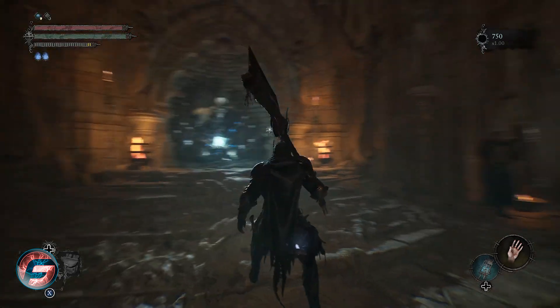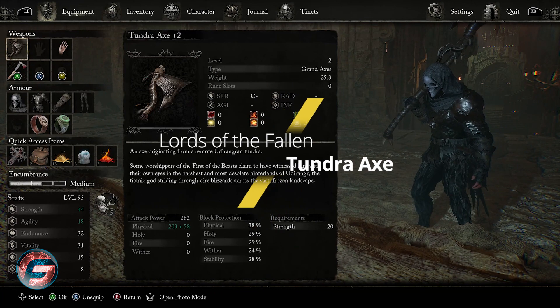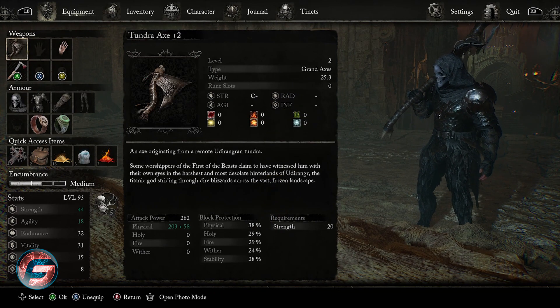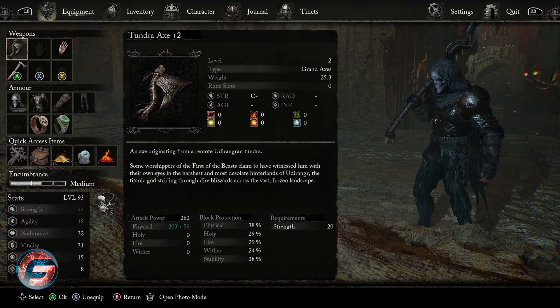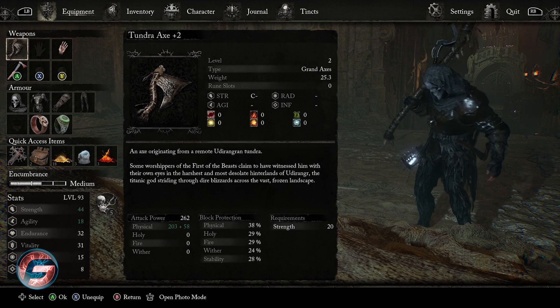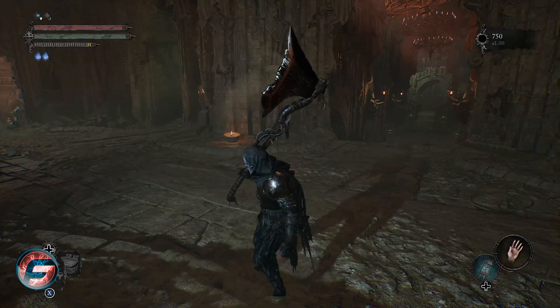Today we're going to be showing you how to get one of the most OP axes in Lords of the Fallen — this is the Tundra Axe. I already have it leveled up to plus two, and just take a look at the physical attack power. Originally it's at 198, so with those two extra levels that's a significant boost.